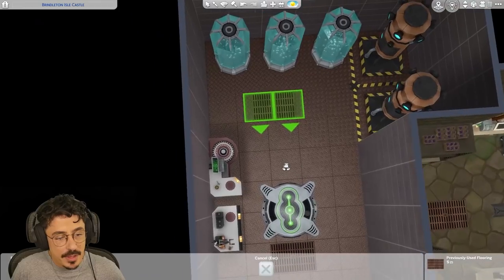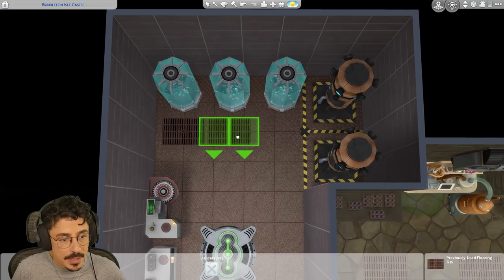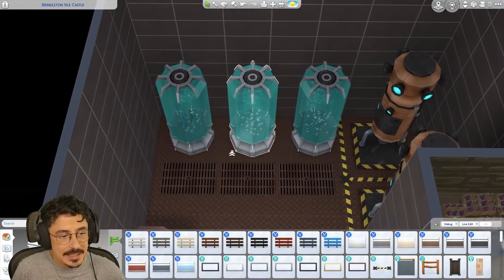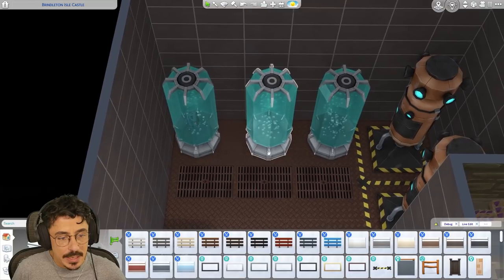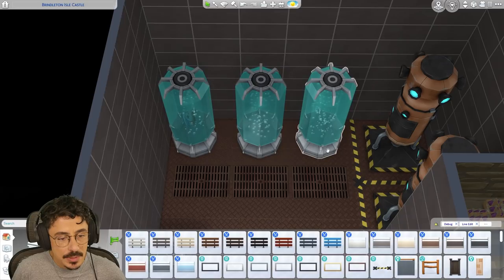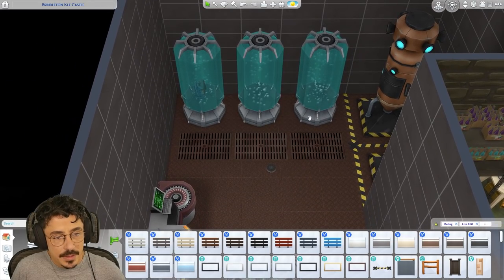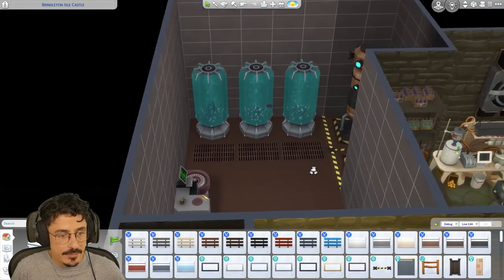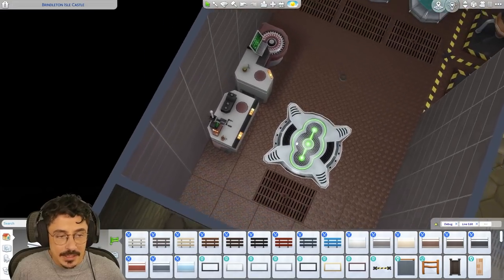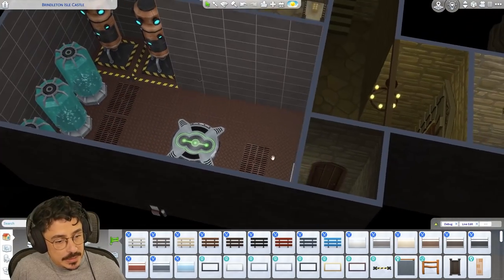I might move these a little bit further over this way now. We could put one down below each and every one of these. I'm going to whiffle these a little bit more this way. That is not equal, but it's going to have to do. Nobody, apart from Leonard and Caspian, are allowed inside of this laboratory. So that is a thing.